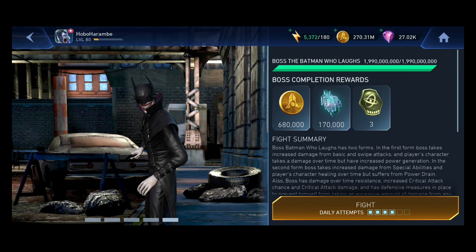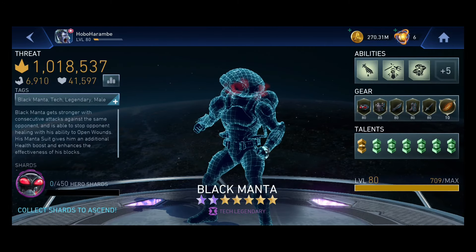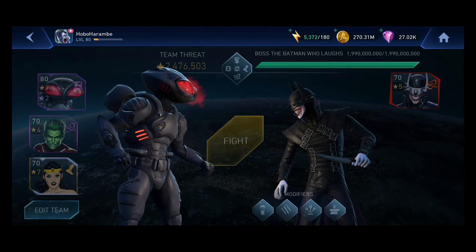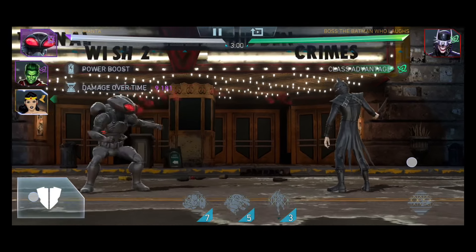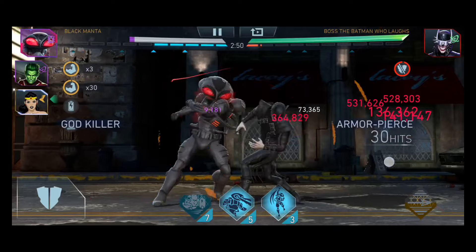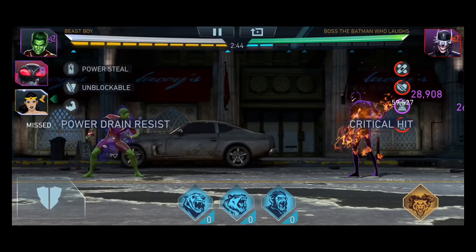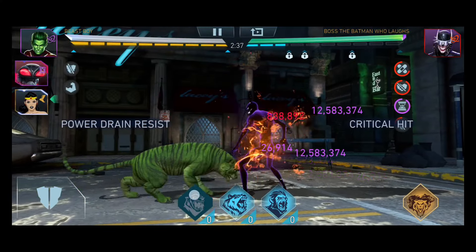In hindsight, it is crazy that I once thought that DOT resistance was a real resistance. In Injustice 2 Mobile, the DOT resistance passive modifier stat is there to reduce the DOT damage you take from opponents. The reason I thought DOT resistance was so overpowered was, number one, I thought it was the game's way of nerfing the Beta Club, and number two, I thought it was NRS's way of nerfing Beast Boy, because Beast Boy is very powerful and DOT generally is very powerful in the game.